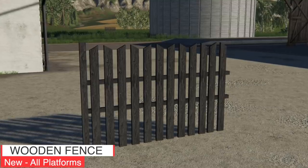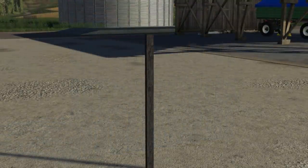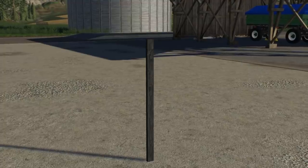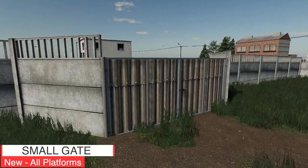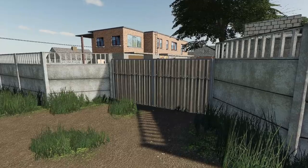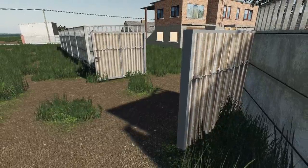Next to last new mod for all platforms is the wooden fence — a wooden fence to decorate your farm. Daily upkeep is $15 per day, price is $80. Wooden fence post: $10 per day, $50 one-time purchase. Your last new mod for all platforms is the small gate, costing $400 with $2 per day upkeep. It's a nice sheet metal look — much better than wood.